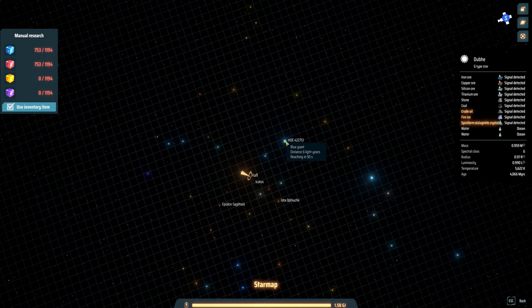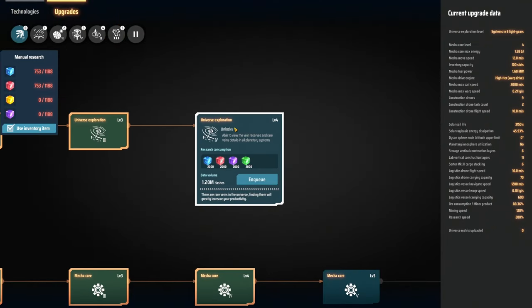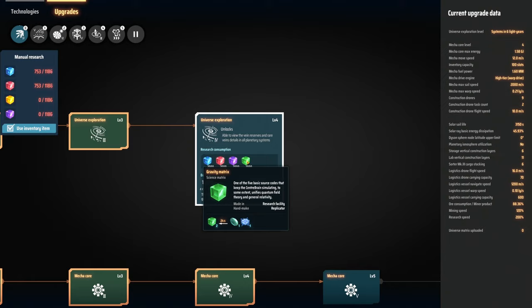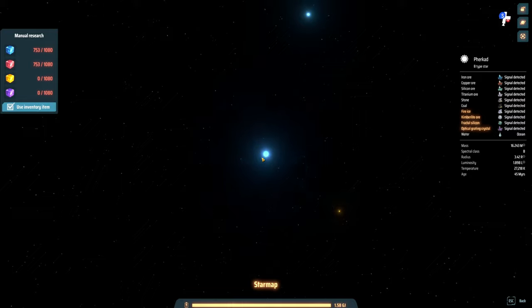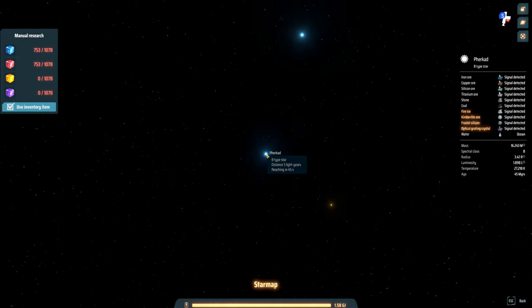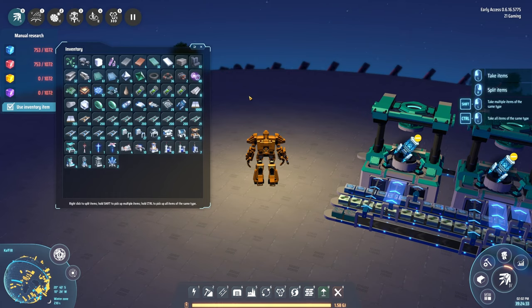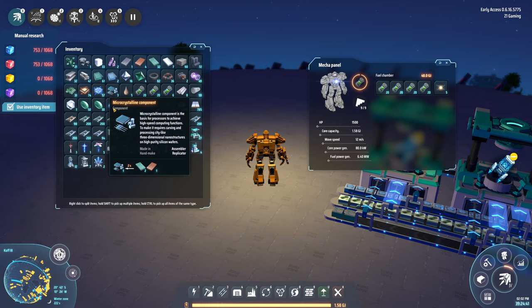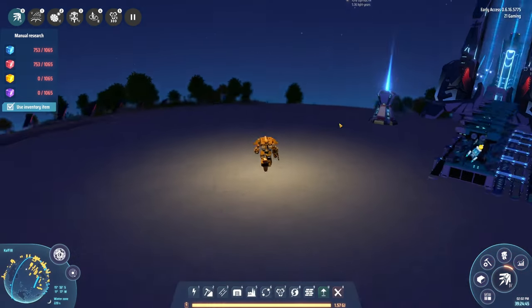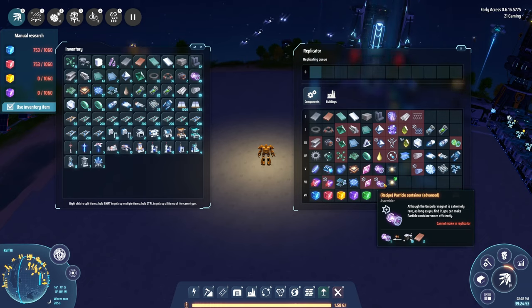I'm just looking through the stars at our disposal. I wouldn't mind expanding our research to be able to see all of them, but we need the green research going in order to make that happen. I want to go check out this planet — I don't know what kimberlite ore is and I don't know what fractal silicon is. Let's go take a peek. Do I have warpers in my suit? I have five — we'll be good.